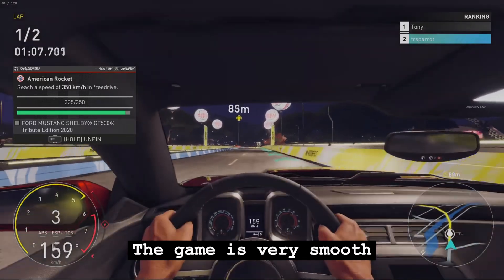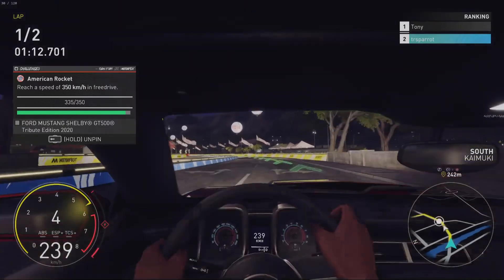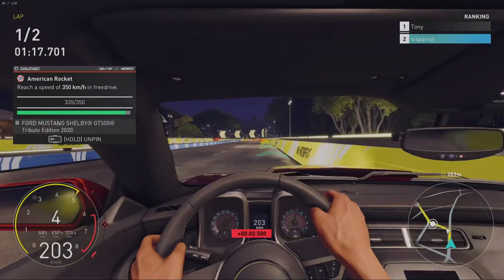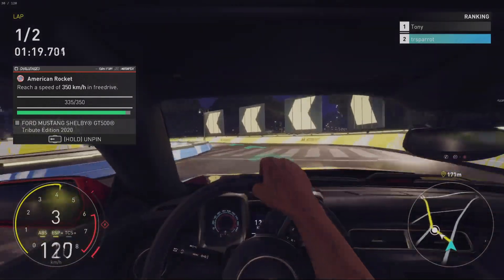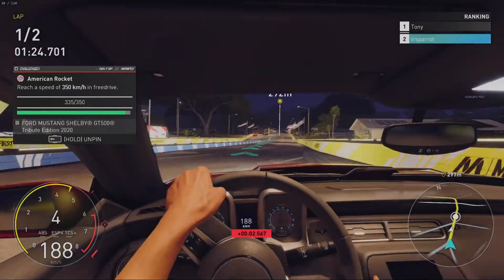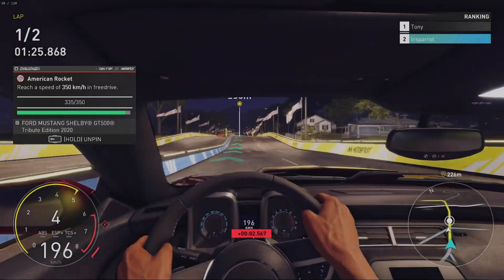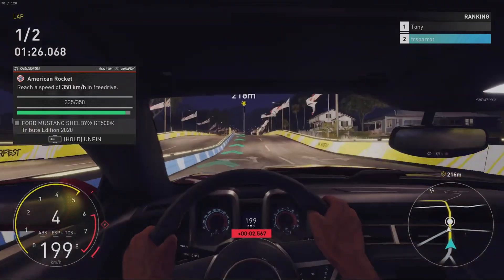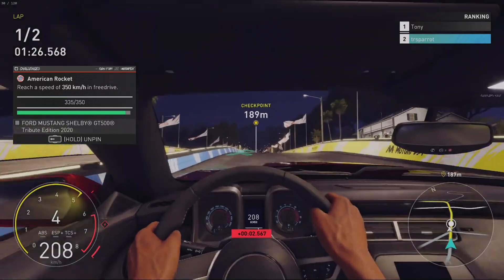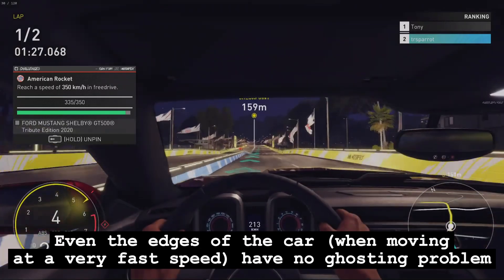The game is very smooth. From a visual perspective, it's hard to say how it affects the graphics. But being able to see the movement of the flags is great — no ghosting. Trees, houses, and most other objects are fine. Even the edges of the car, when moving at very fast speed, have no ghosting problem.